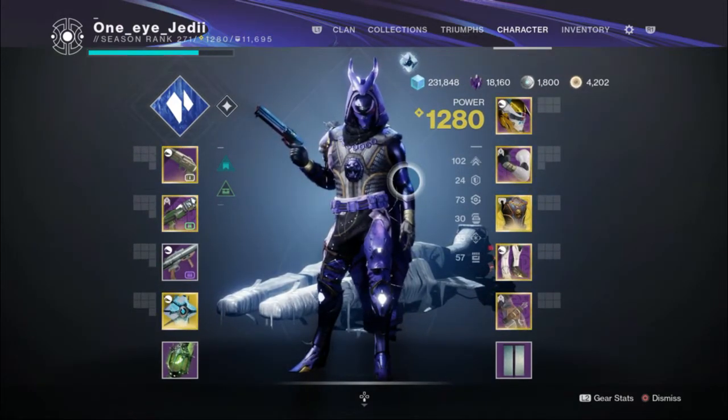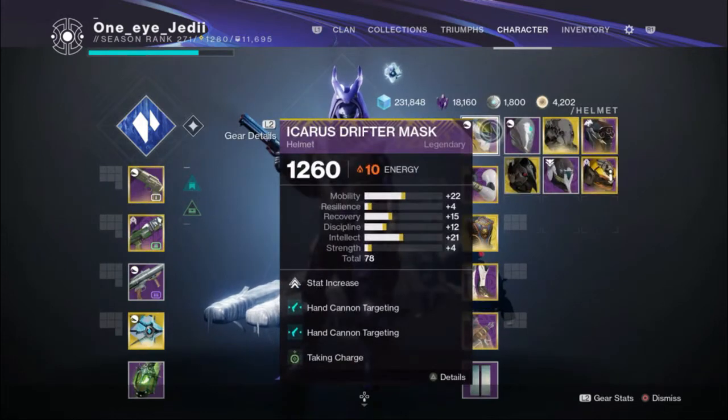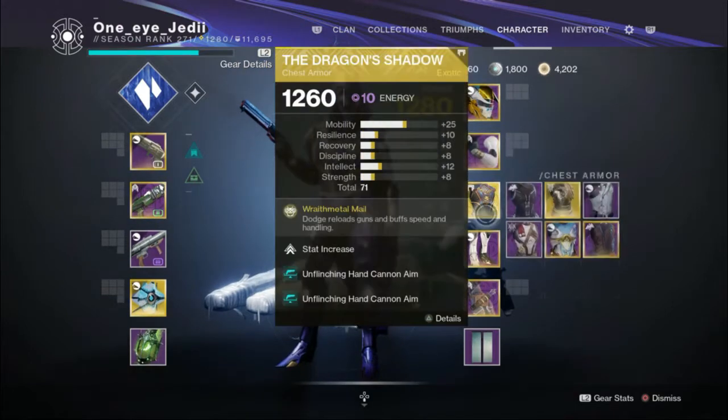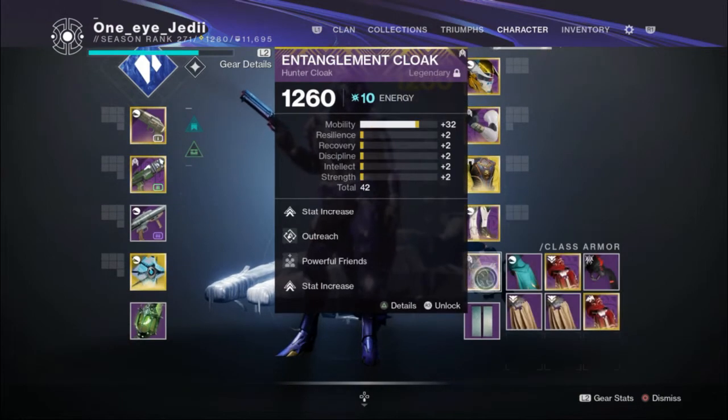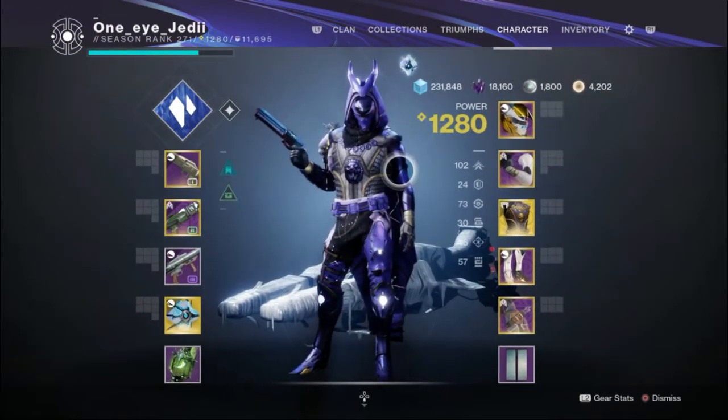Here are some of the perks to complement the build: Hand Cannon Targeting and Taking Charge, some dexterity with High-Fire, Unflinching Hand Cannon, Traction, Radiant Light, and Powerful Friends — with a bunch of mobility mods so we could dodge all the time. This is the same setup I used for all three games for each of the 16 hand cannons.